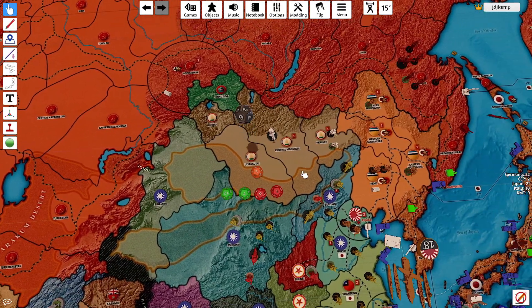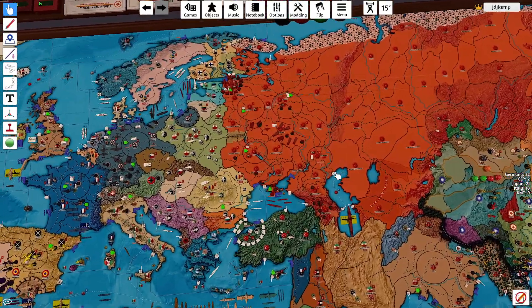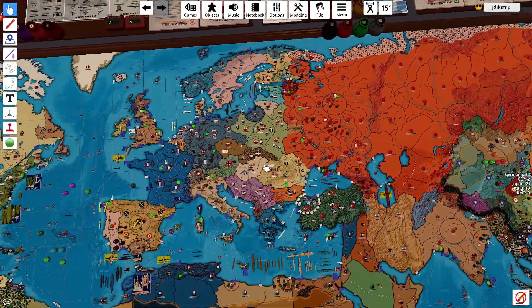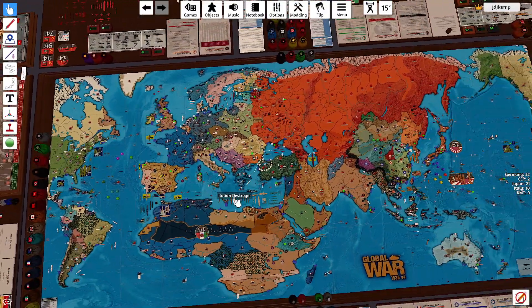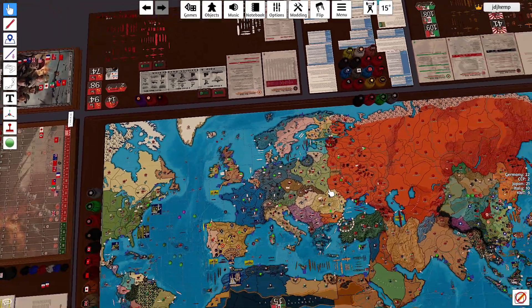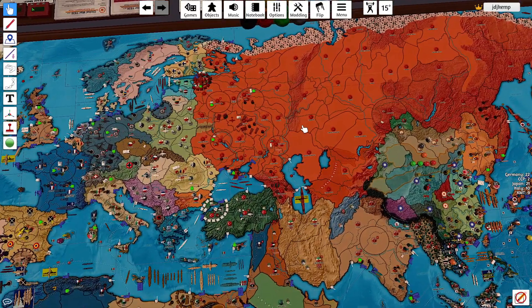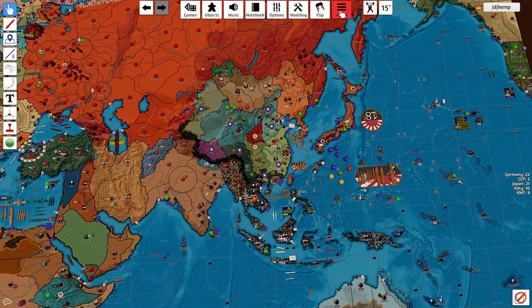We will go ahead and roll the Mongolia recruitment. Not having great goodwill with these first few turns, but maybe that will turn around for us. That will be the end of the commentary — already collected income — and we will send it off to the vet for Japan turn 3.